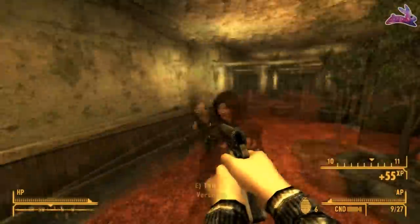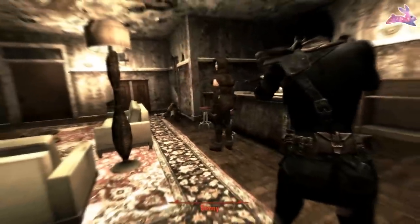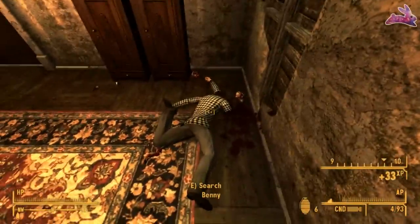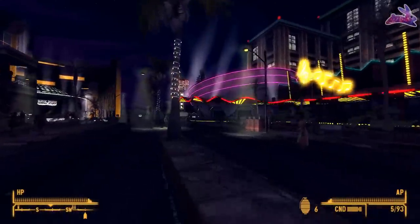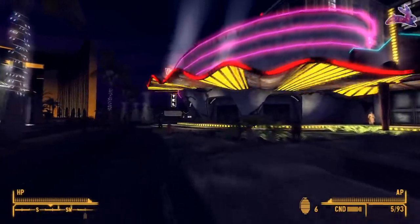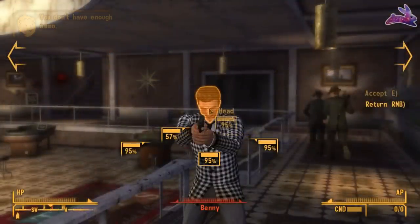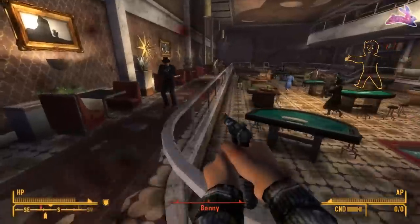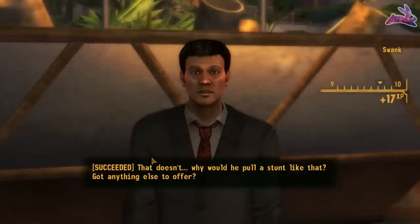There is only one way to get Maria — off of Benny, the son of a bitch that shoots you at the beginning of the game — so getting it feels like sweet revenge. As soon as you enter the Strip your job is to find Benny and get the Platinum Chip. He's located inside the Tops. There are a lot of different ways to handle this: you can run in and try to kill him with whatever weapons you can sneak in, or have Boone and Veronica do the work.